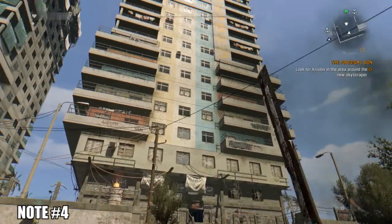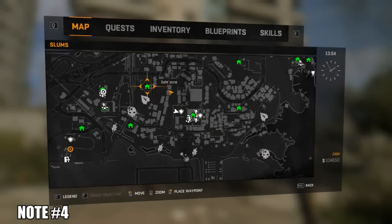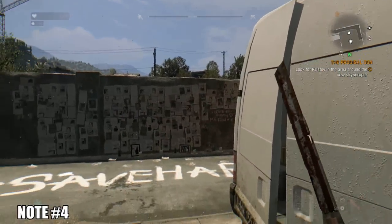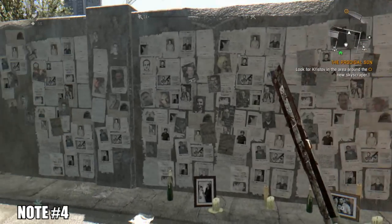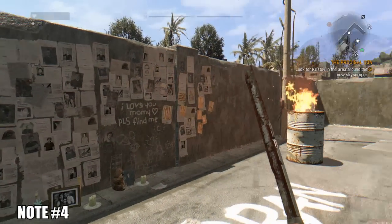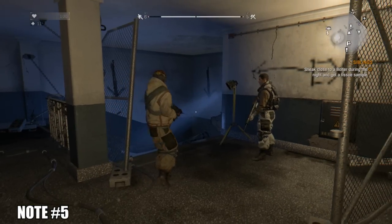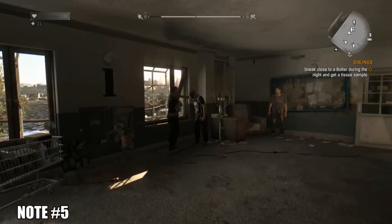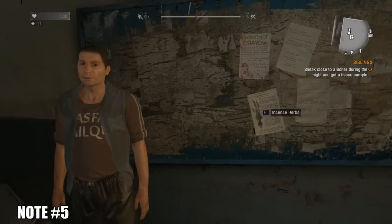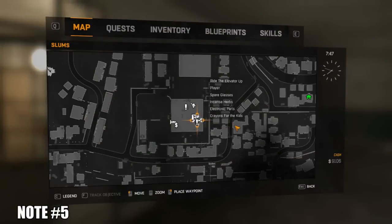Heading back up to the tower, right outside the front door is going to be a memory wall, and there's a note just beneath it on the floor next to a picture frame. Back inside, there's another note on the notice board — pretty easy to see. You may already have this one as it's probably one of the first notes you'll pick up.